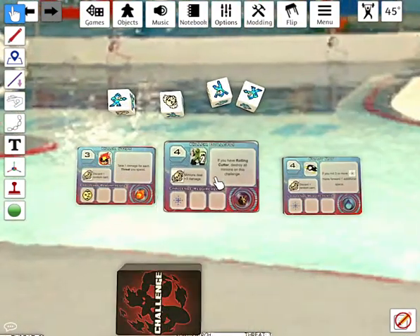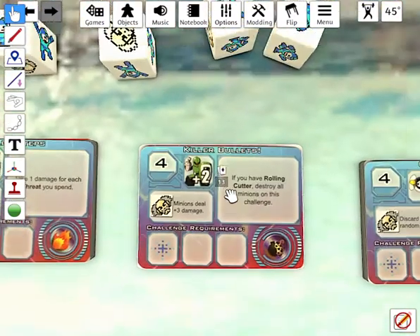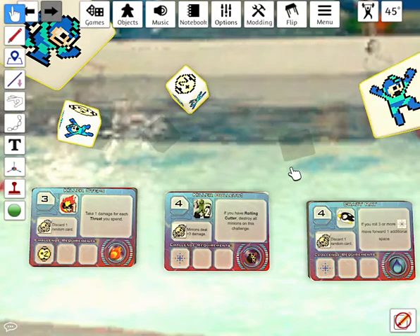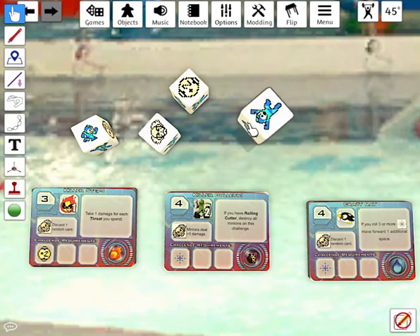Dr. Light has passed the Tower Climb challenge. We flip another challenge card — Killer Bullets, which requires a hit to pass. He's failed the challenge because he rolled a run, a jump, an energy pellet, and a Dr. Wiley.